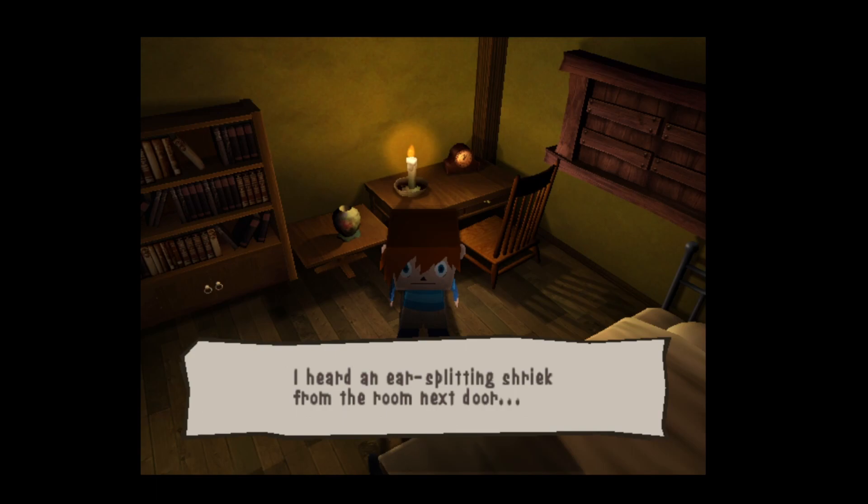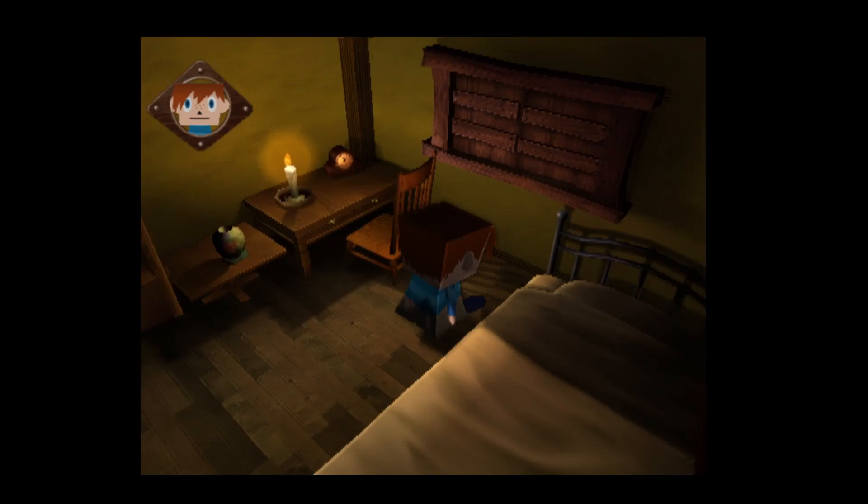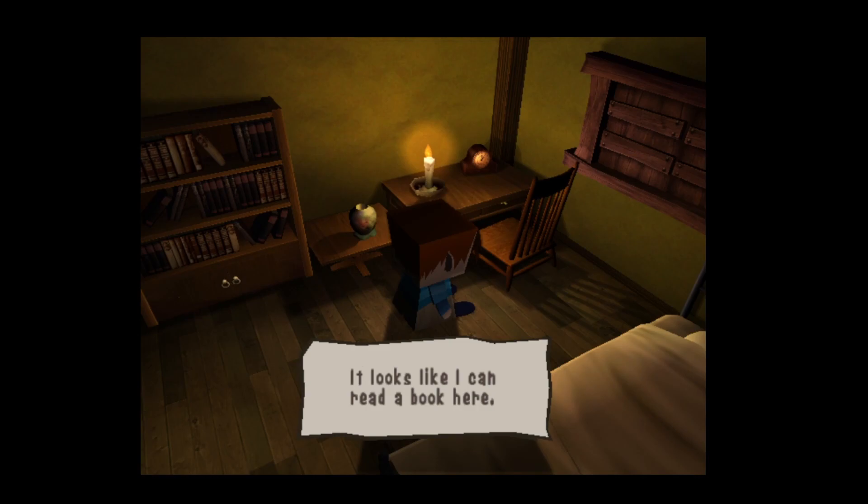Right, okay, so I seem to have a square head for some reason. Let's have a look — we can walk around. That's quite a nice shadow effect, like a sort of realistic shadow effect. There's a candle over here and it looks like I can read a book here.